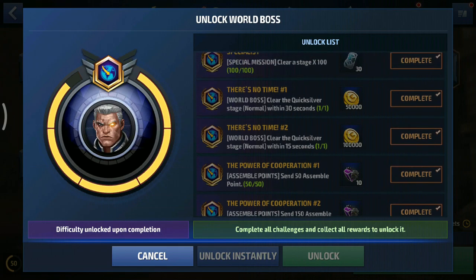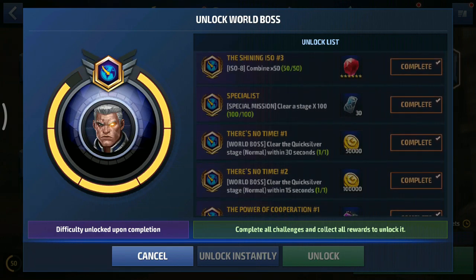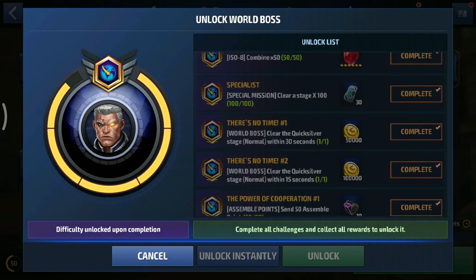You have to clear the Quicksilver stage within 15 seconds and within 30 seconds. So these 6 missions - No Time 1 and 2, Power of Cooperation 1, 2, and 3 - are gonna take you anywhere from 1 to 2 days depending on your roster. No Time number 1 and 2 requires you to have at least 3 to 4 ignore dodge strikers. You can use Captain Marvel, Captain America, Sharon Rogers, or Thor with his Endgame, Infinity War, or Ragnarok uniform, or Hulk's Ragnarok or Endgame uniform - pretty much any character as long as you have at least 3 to 4 ignore dodge strikers.